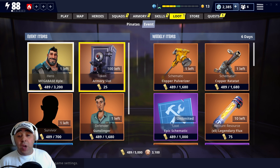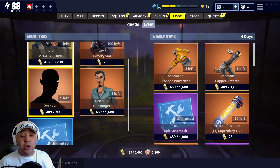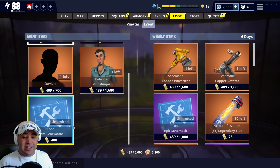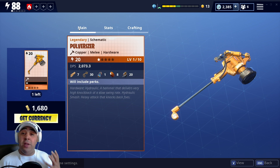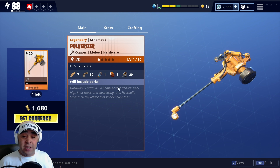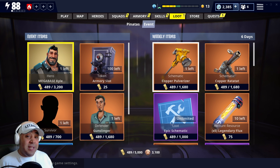Armory slots I normally pick up towards the end of an event just to make sure I get them all. You've also got the Survivor - always pick those up as well. Survivors are important for your power level, so make sure you pick them up as soon as you can. The Gunslinger and the rare schematic I won't be getting. Now this little beast here, the Copper Pulverizer, looks pretty cool. I'm quite looking forward to getting this one - we'll definitely do a weapon review on that probably next week once I've got it leveled up. It's a hydraulic hammer that delivers very high knockback at a slow swing rate with a hydraulic smash heavy attack that knocks back foes. I'm really looking forward to that one.